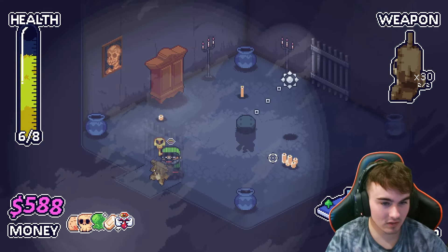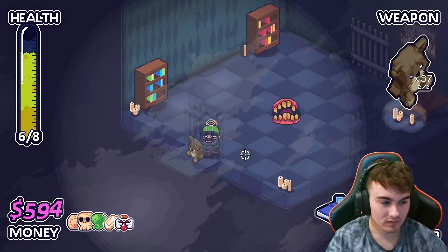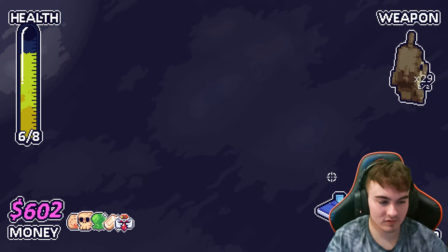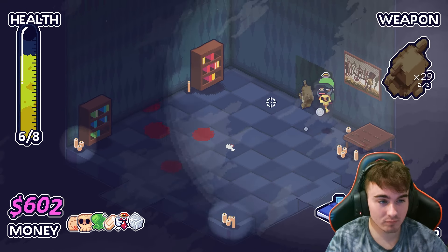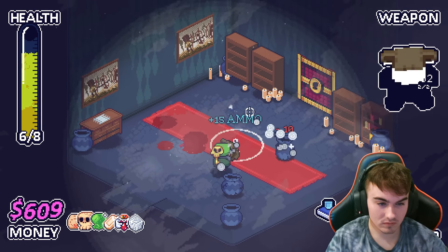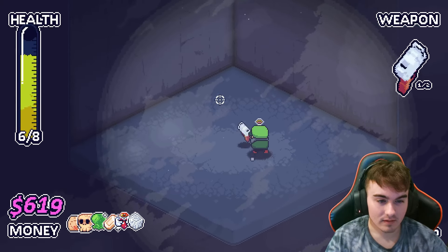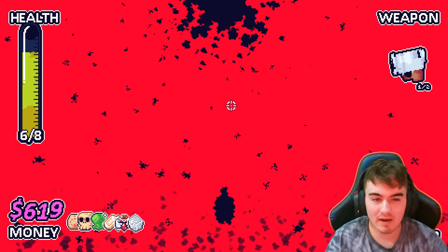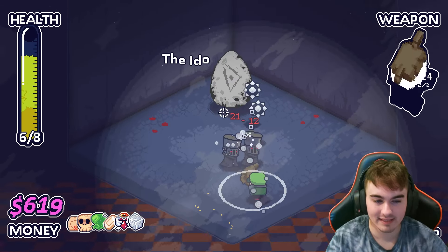Oh no, we still have the golden chest to get — maybe there's a new weapon in here. That would be really nice. 'Enemies are stunned for a second when entering the room.' Okay, cool. We can also hold left shift to destroy the weapon if we really want to, but it doesn't give us a weapon in return — we just lose the weapon. So what's the point, realistically, of doing that?